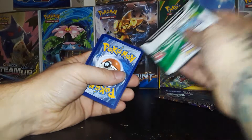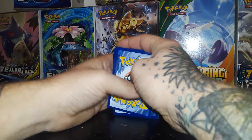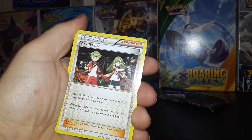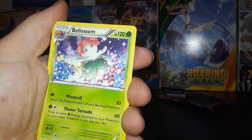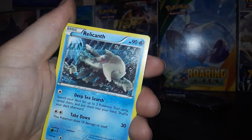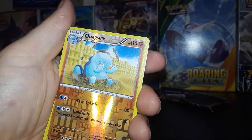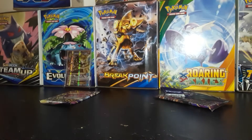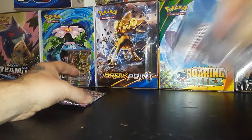Still no Ultra Rare. Another white code card — I feel like this has to be before that mattered. Special Energy, Ace Trainer — cool artwork — Bellsprout, Porygon, Relicanth, Eevee, Cottonee, Reverse Quagsire, and a Non-Holo Rare Metagross. Yeah, this has to be before that even mattered. Getting all excited about these white code cards and then — no!